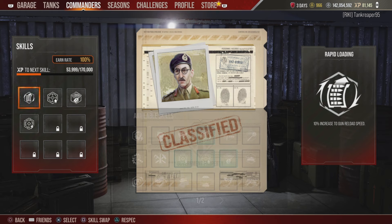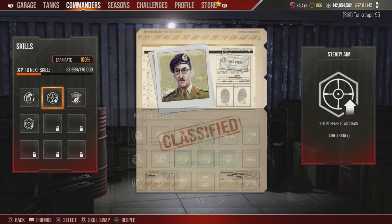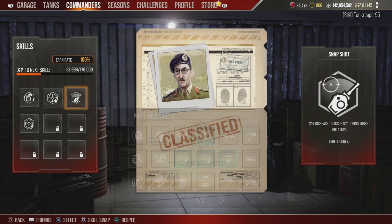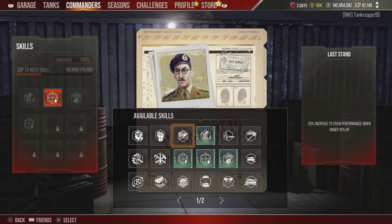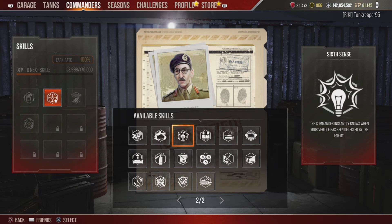For my commander perks: Rapid Loading gives 10% increase to gun reload speed, which is important for getting this gun firing as fast as possible. Steady Aim gives 10% accuracy, Snapshot gives 12% accuracy during turret rotation, and Rapid Aim gives 10% increase to turret and gun rotation speed. You could add Sixth Sense, but on World Tanks Console the game already notifies you when you're spotted.